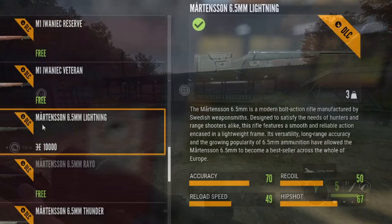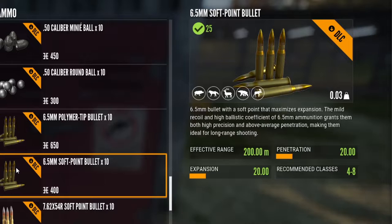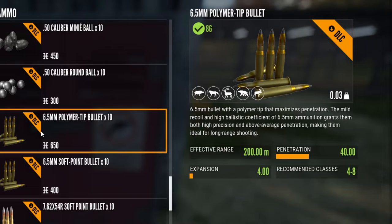Here we can see the stats for the rifle: accuracy 70, recoil 50, reload speed 49, hip shot 67, magazine size is five rounds. As usual, this weapon comes with two ammo types — soft points and polymer tips. Soft points for more expansion, polymer tips for more penetration.